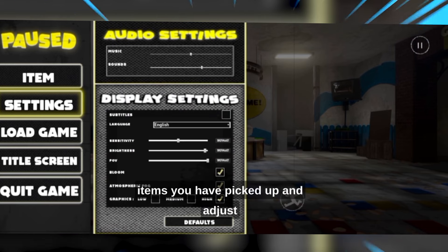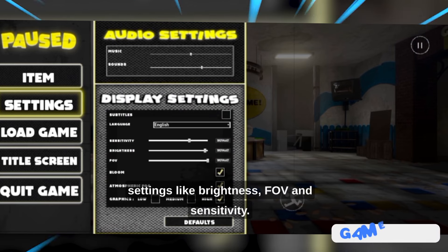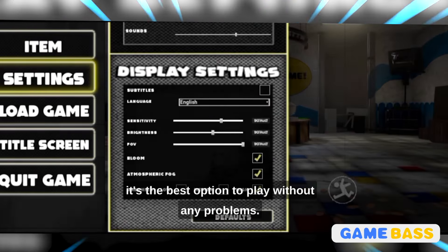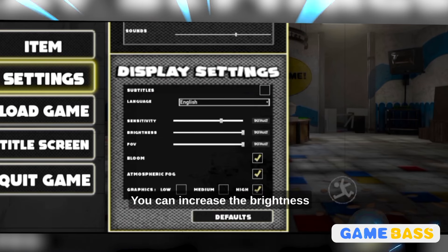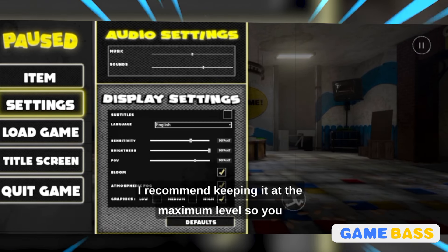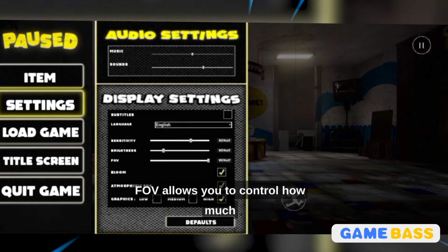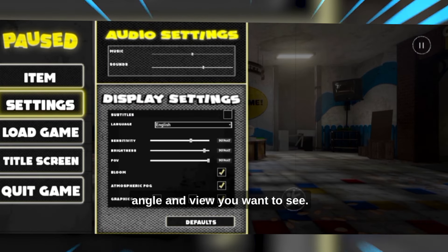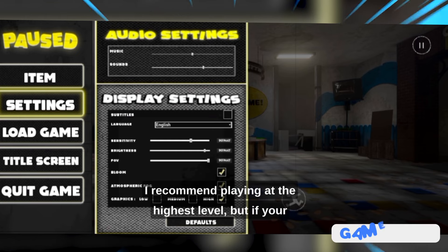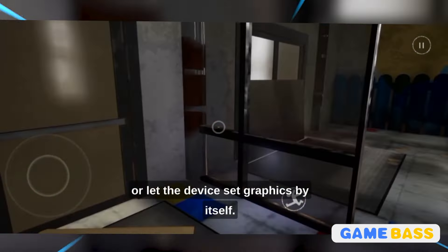Once it loads, you can see what items you have picked up and adjust settings like brightness, FOV, and sensitivity. I recommend keeping the sensitivity in the middle — it's the best option to play without any problems. You can increase the brightness for a better experience; I recommend keeping it at the maximum level so you can see the natural colors and enjoy the game. FOV allows you to control how much angle and view you want to see. I recommend playing at the highest graphics level, but if your device is not high performance, you can try medium or let the device set graphics by itself.